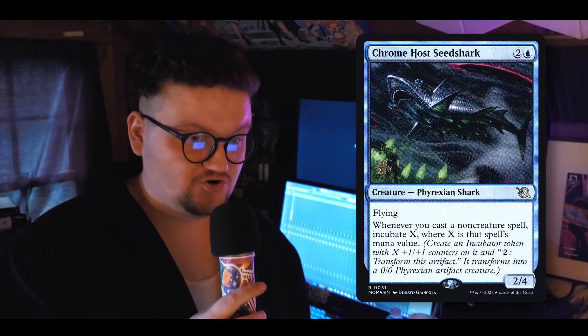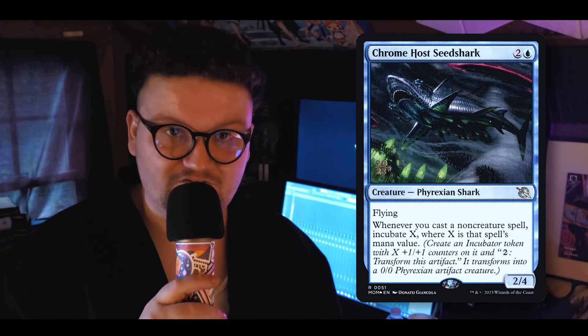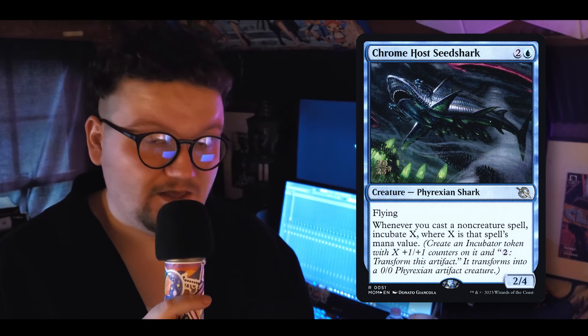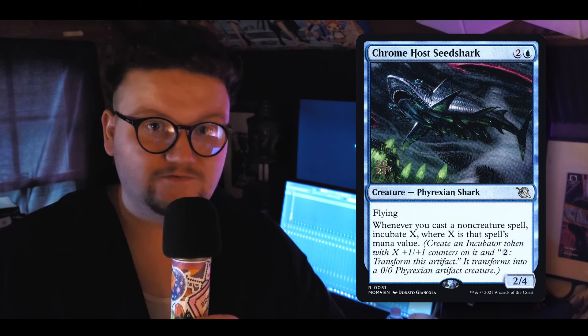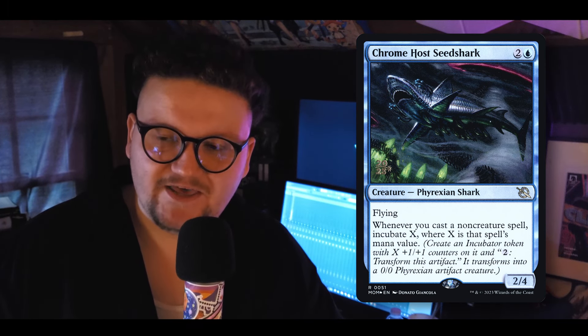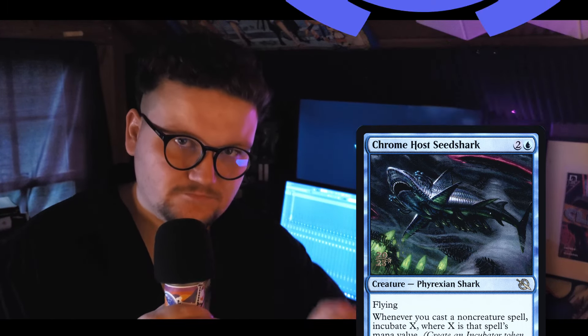Chrome Host Seedshark — say that three times fast. This one was recommended by you guys, and it took me forever to realize it was a creature because it reads so much like an enchantment. It's two and a blue for a 2/4 flying, and whenever we cast a non-creature spell, we get to incubate X equal to that spell's mana cost. All of our non-creature spells turn into artifact tokens on the board that we can animate later as a threat. Super good. Shoutouts happen over on the Discord — join up, it's in the description.